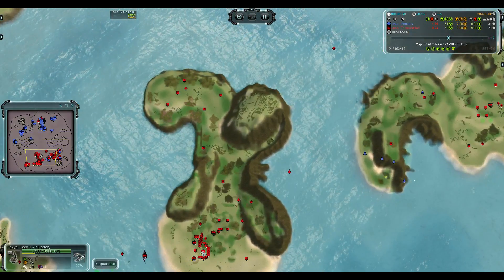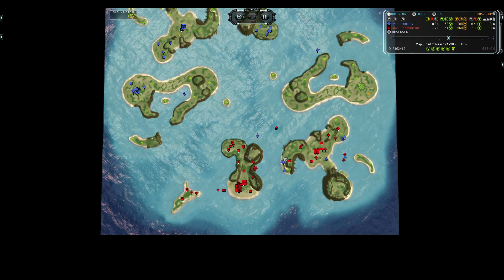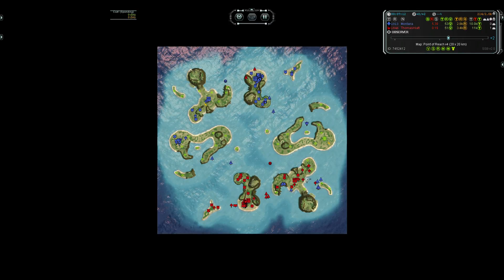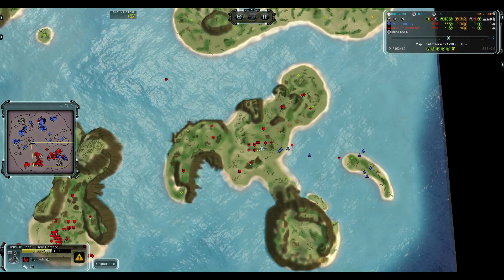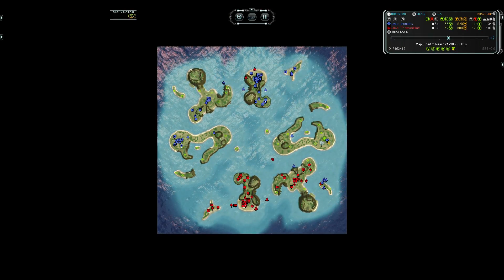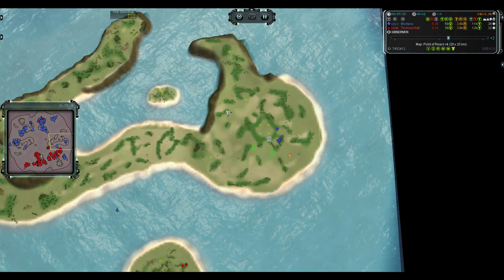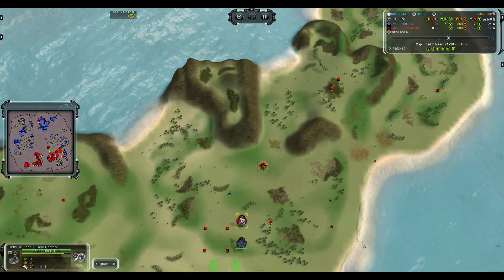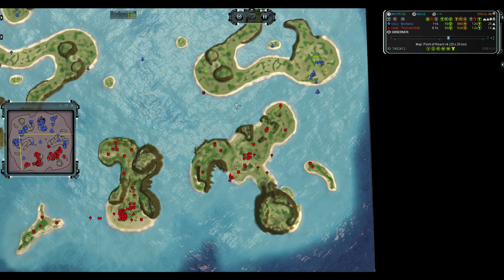I don't see any transport from Thomas, and he has a lot of trouble with air now — circling, looking to stop expansion. One thing Thomas does have is Seraphim, and that means he has Fobos. Sending Fobos across here, I think, would have actually been very good and could have denied the expansion that Montana is doing right now. If he had sent some Fobos across early on, they're really strong on this map — you can spread them all across the place.